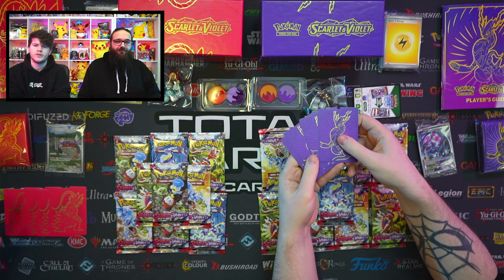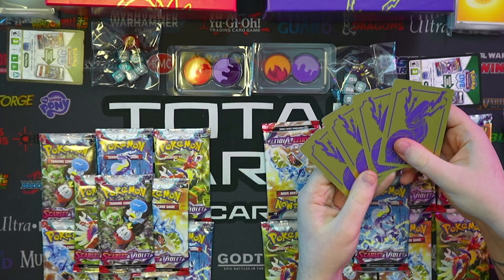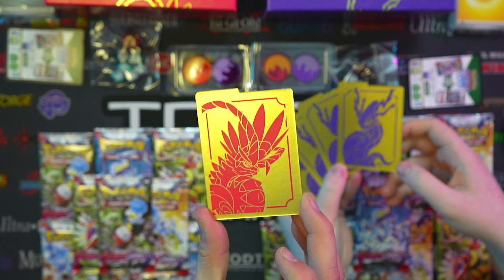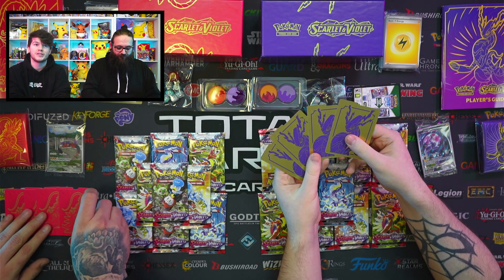Shiny card dividers — the foil card dividers! Which, if I'm not mistaken, was again reserved for special set ETBs. And on the other side, we've got a gold version — gold hits! I wasn't expecting that. Much nicer than previous Elite Trainer Box card dividers.